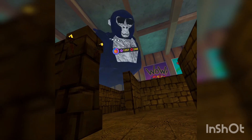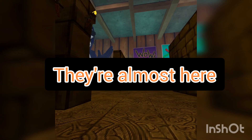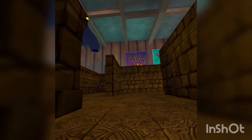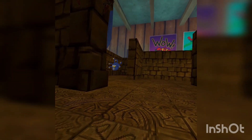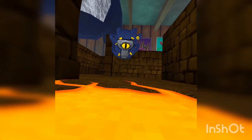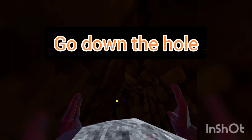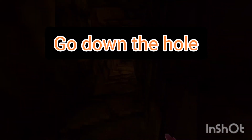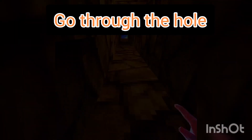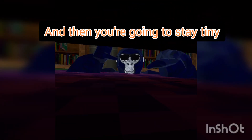We need to stay right here. Let them get you and stay on the coin. You will end up in this jail — go down the hole, go this way, and watch what will happen. At this point you will be tiny already.